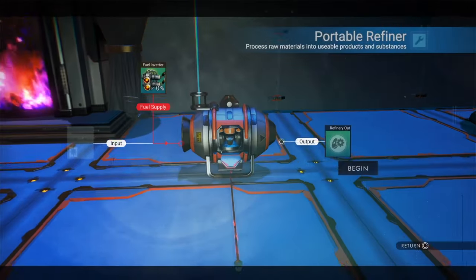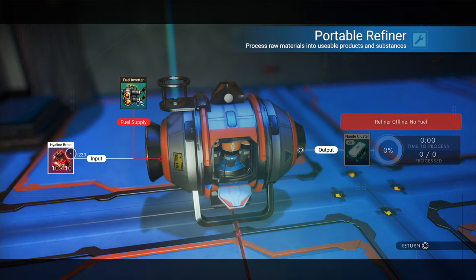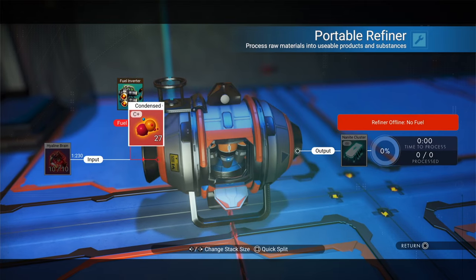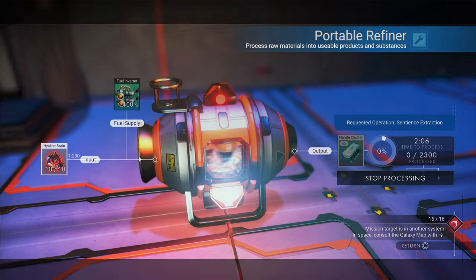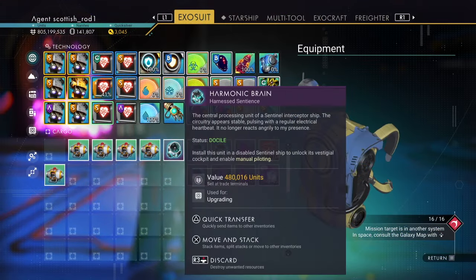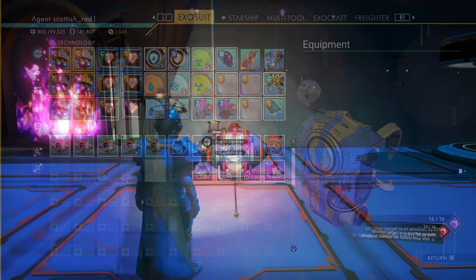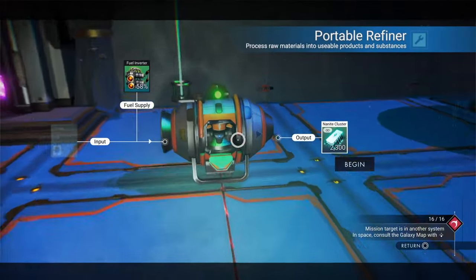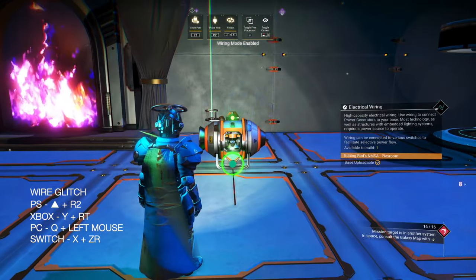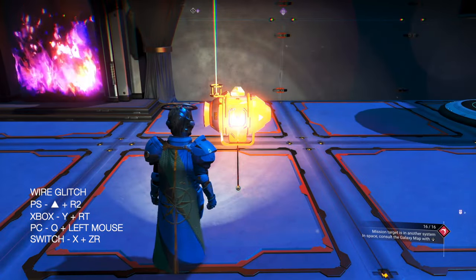Once that's done you can start refining some nanites. Initially this feels more complicated than the first method, but if you're proficient in the wire glitch it's actually a lot easier — though there is another issue I'll get to at the end. Before you start, make sure you have the five additional portable refiners already pre-made. To save time I'll just stick with this one little batch of nanites. Now let's wire glitch the five portable refiners in place — I'm doing this at real time speed so you can get an idea of how quick it is.